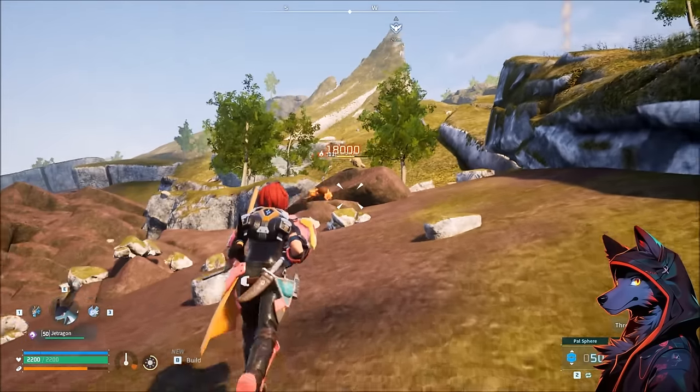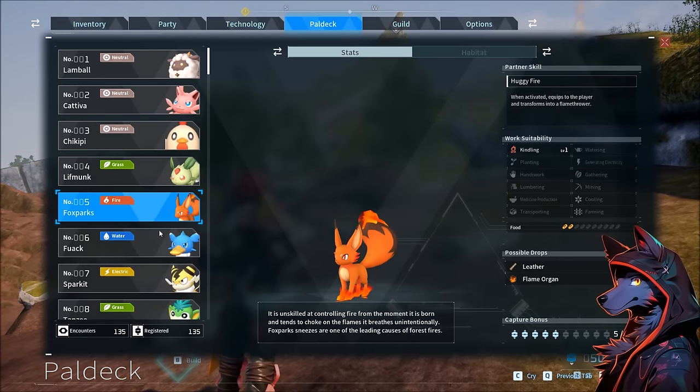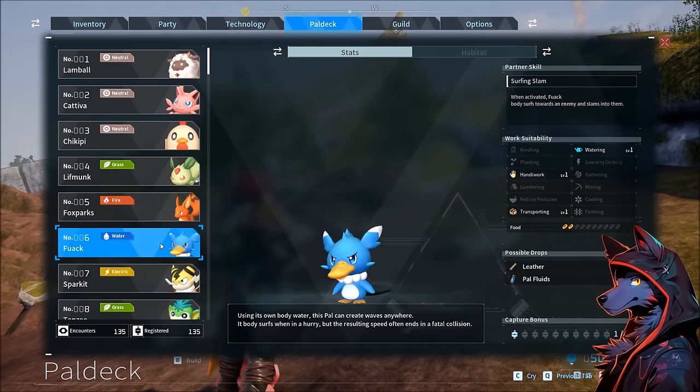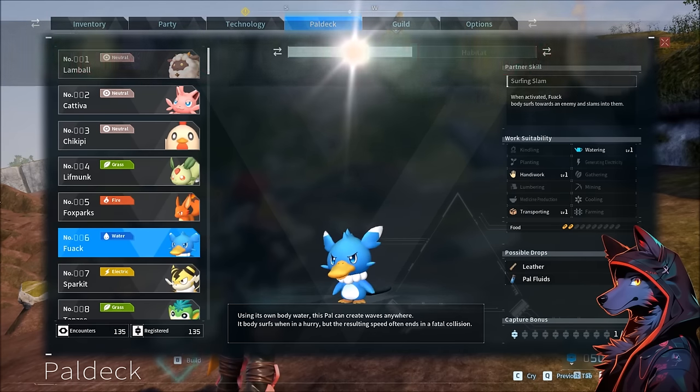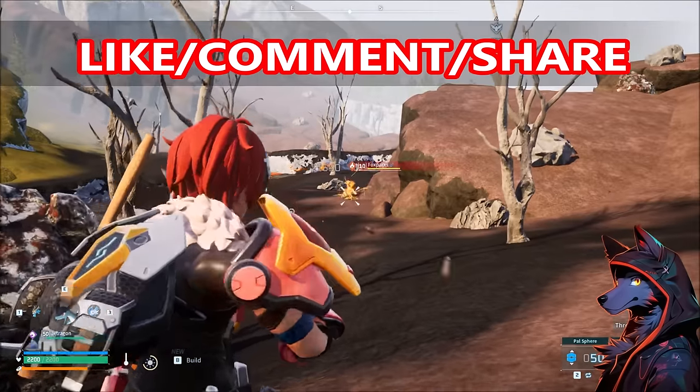This is going to be your guide to getting items in Palworld. This video is going to focus on the items that Pals drop and where to find them, so you can upgrade your base, get better items, and progress throughout the game. If you enjoy the video or if it helps out in any way, don't forget to leave a like, share with your friends, and comment your thoughts down below.